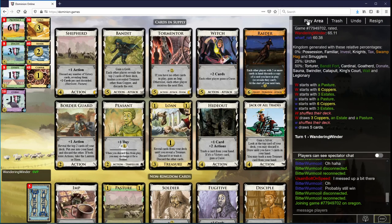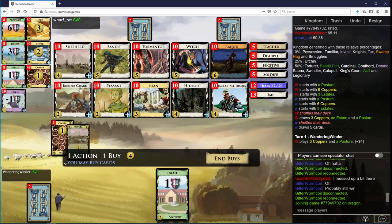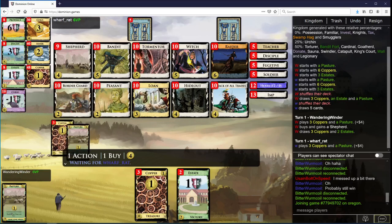Okay, there is quite a bit going on here. I think let's open Shepherd and Peasant. Probably want to get some Hideout, Witch, and Border Guard stuff going on. There isn't great draw here besides Shepherd, so I want to go for Shepherd.